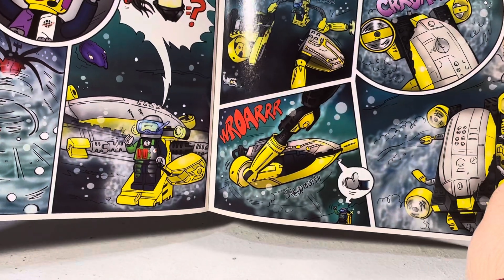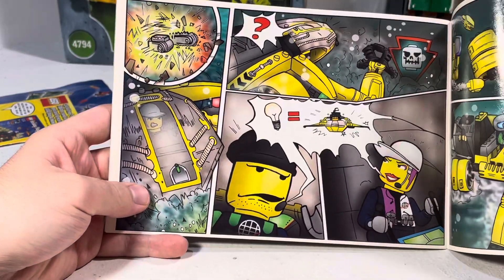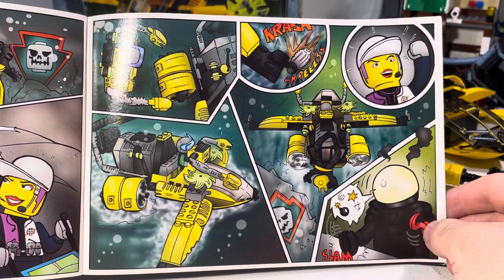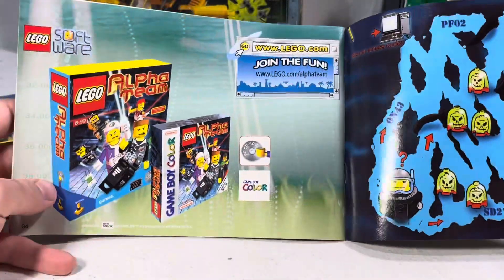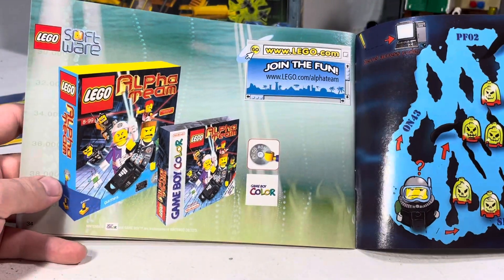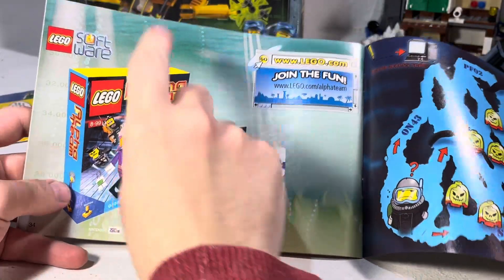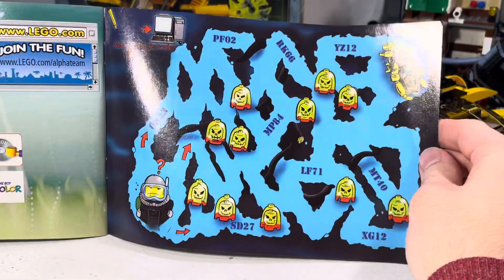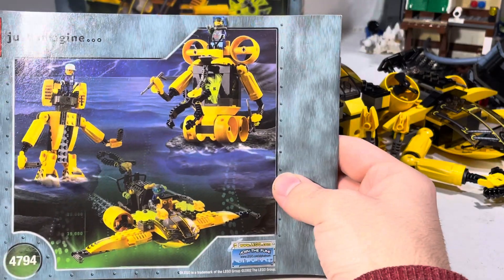They show off the fact that you can take apart the sub and make it a little baby sub. There's another really good face in there. Then there's an ad for Alpha Team for Game Boy Color — I actually own that but it's based on the first wave of Alpha Team. The logo is actually the same as the one we see here. There's also a weird maze. And to get to the submarine on the back, there are some alternate builds, which we'll also see on the back of the box.